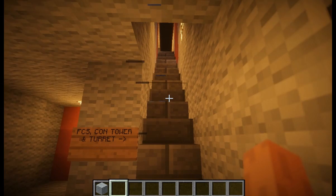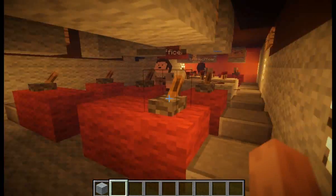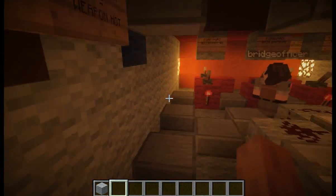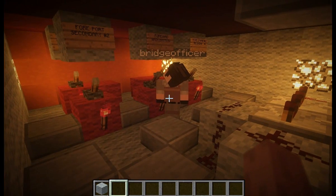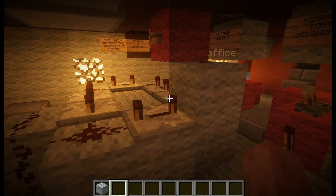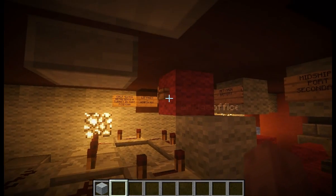Next up, I'll take you to the fire control system room. This is quite the piece of engineering. From here, we can control all the cannons on the ship, firing whichever ones we deem appropriate from a single button, either here or on the con tower.